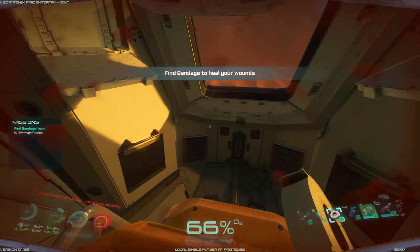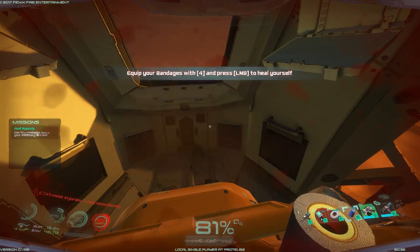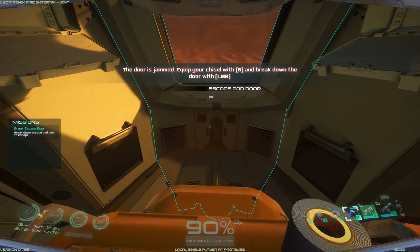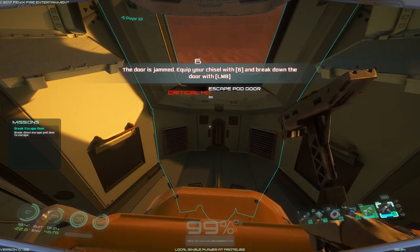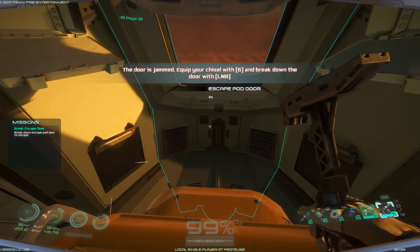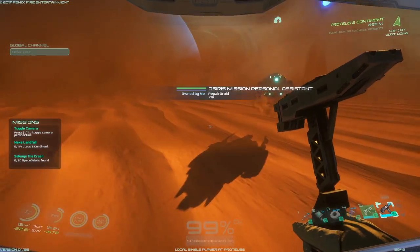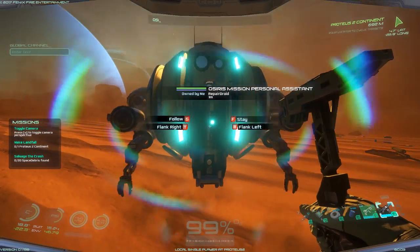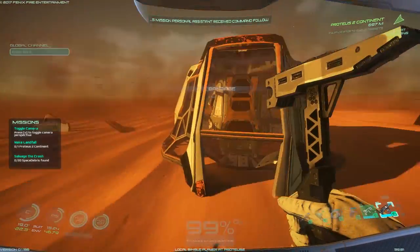When your screen is cracked, the oxygen indicator at the bottom middle of the screen goes down and you will die. We'll pick up the bandages on slot four and use them to heal. We try to exit the pod but it won't let us, so we hit slot six, take out the chisel, and break down the door with it. We're getting combat experience as we break down the door. Out we go — and here we are! Our little robot is right here; we tell him to follow us.